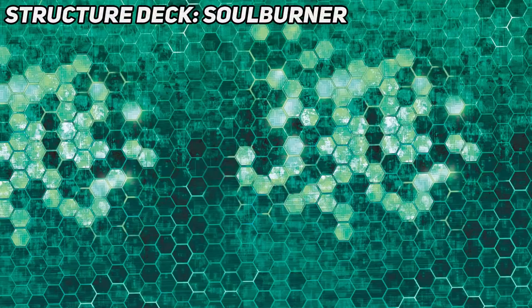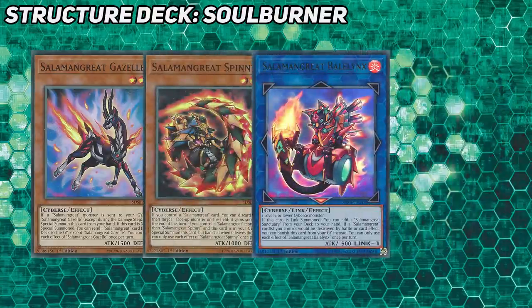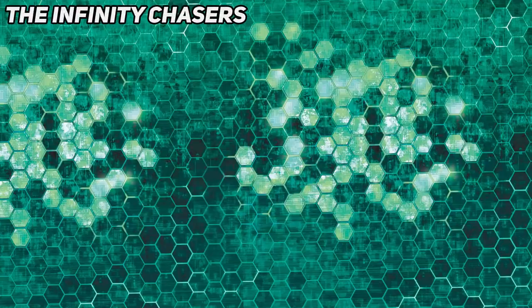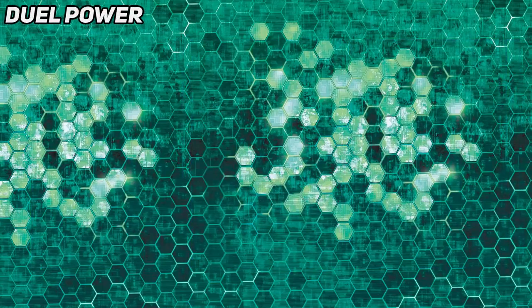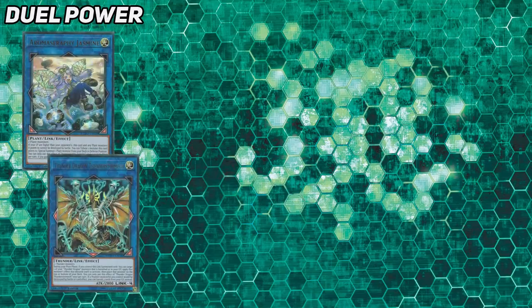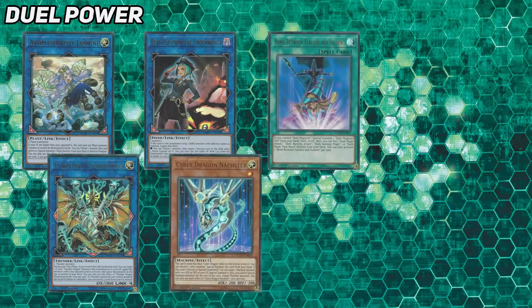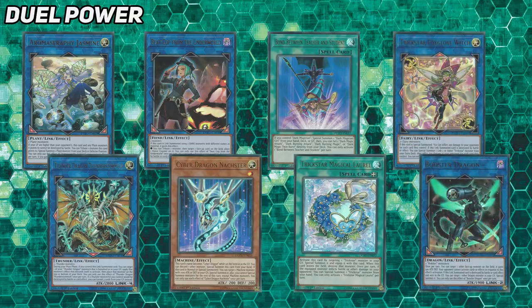Then more hits to Salamangreats - every new card from Structure Deck Soulburner isn't in this game, so that's things like Gazelle, Spinny, Balelynx, and Mirage Staglio, to name a few. All the new archetypes from the Infinity Chasers - that's the Infinitracks, Evil Eye, and Witchcraft - those are gone as well. We just got Duel Power in the TCG, which had a ton of OCG imports, and unfortunately they didn't make it in - so that's the Aromage Link, Thunder Dragon Thunderstormech, Beat Cop from the Underworld, Cyber Dragon Nachster, a bunch of the 20th Anniversary Box cards for Dark Magician and Neos, and the Link Vrains Box cards for Gouki, Trickstars, and Rokkets like Booster Dragon - those aren't in this game either.